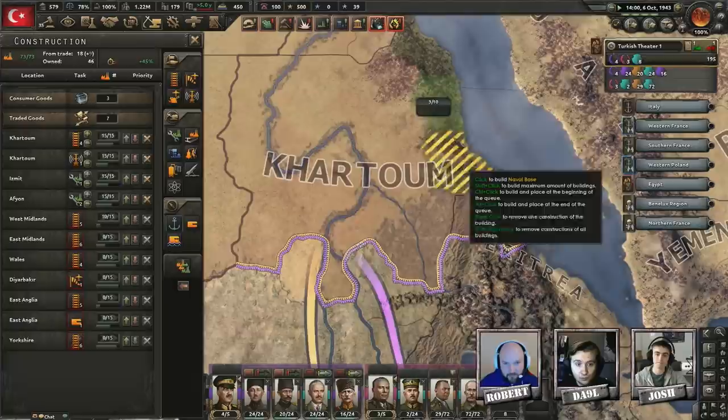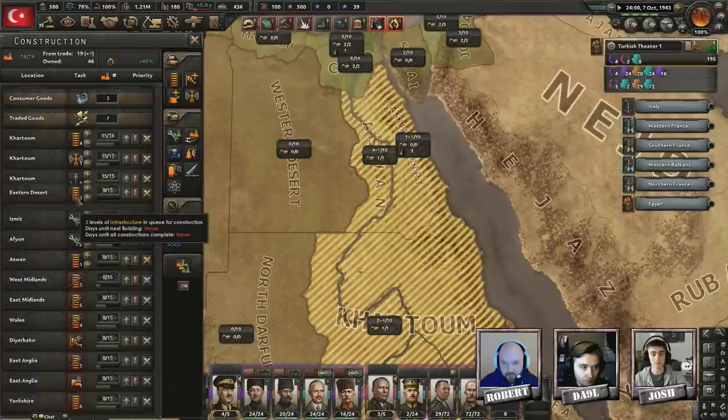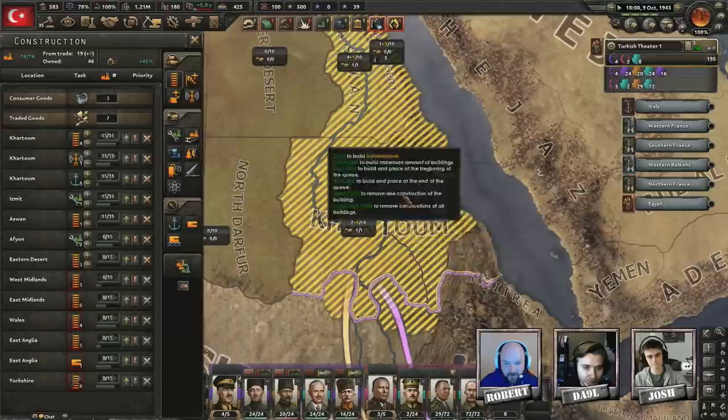Britain lost about 350,000 people in that pocket. Oh nice — wait, a naval invasion? Oh no, not naval invasions — that's a truly galaxy-brain move. They're going to take Dunkirk though. Yeah, well, game over man, game over.